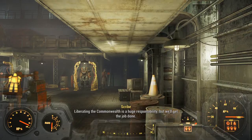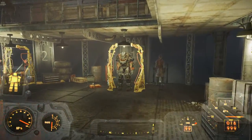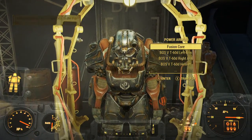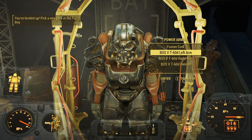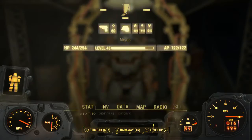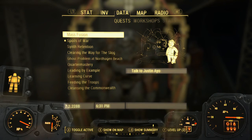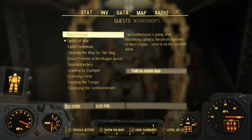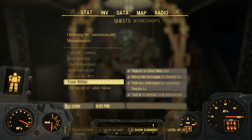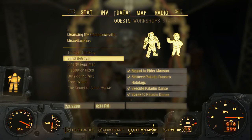Hey guys, what is up, it's Nick. I'm going to be showing you how to get Paladin Danse's power armor — Brotherhood of Steel T-60D power armor, the full set right here. To acquire this power armor, you'll need to complete the quest 'Blind Betrayal' and you'll need to kill Paladin Danse.